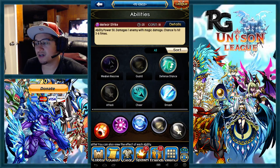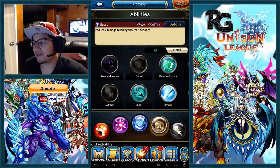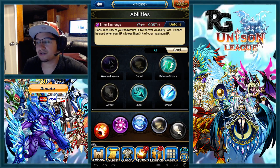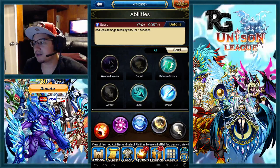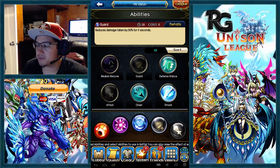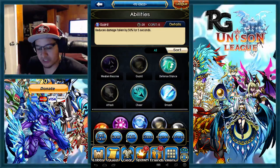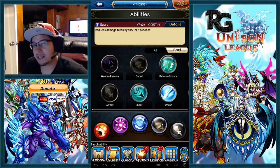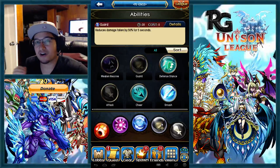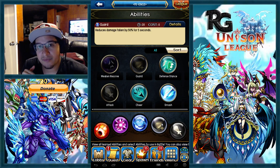Go ahead and pop your AoE meteor or whatever meteor you're using, your skewered, all your skills, and then pop Guard. Or you can pop Ether Exchange before that, pop all your skills if you don't have any costs beforehand, then pop your Guard and switch back out. That's going to be the most effective strategy in my eyes — it's going to confuse the enemy and mess up their targeting system.